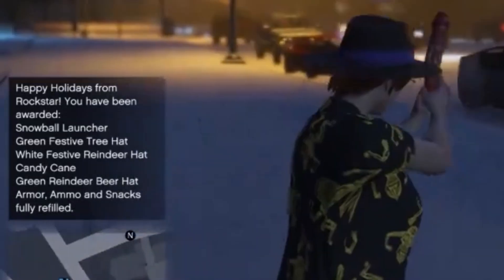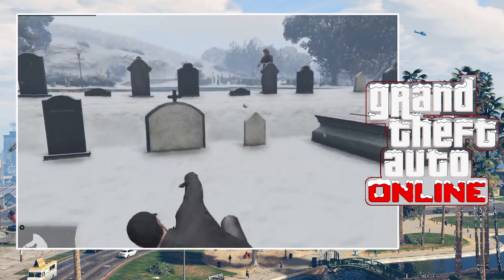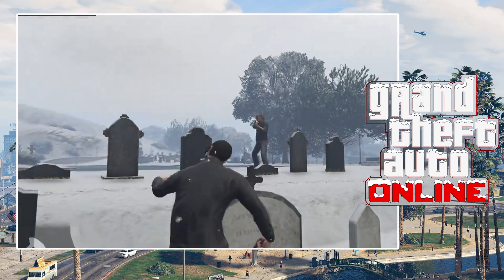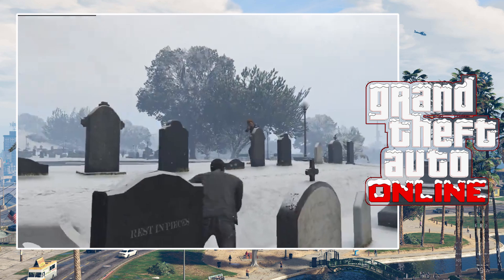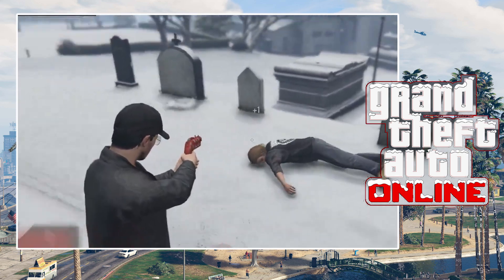A few of these items were from last year, with the Candy Cane and the Reindeer Hat, but we do have some new items as part of the reward. Notable mentions include the Snowball Launcher, which we will talk about later in the video, the Green Festive Tree Hat, and the White Festive Reindeer Hat. Those are your rewards when you log in on the festive surprise update.